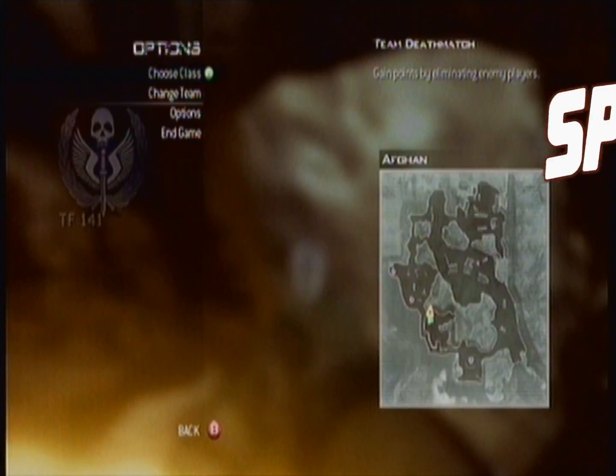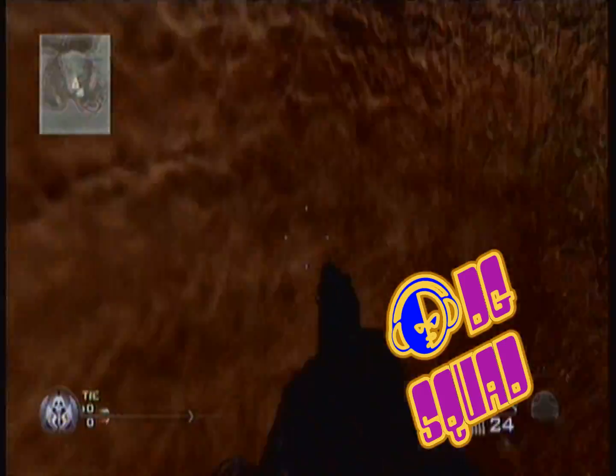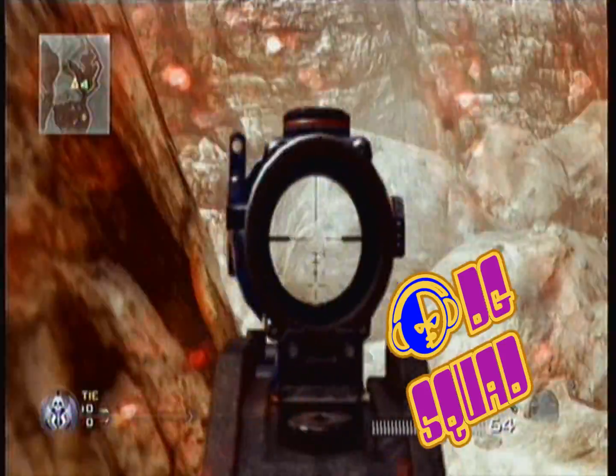Spot one: get onto this rock and just strafe jump up onto this ledge. It's really easy if you know how to strafe jump, but not so easy if you don't know how to strafe jump.